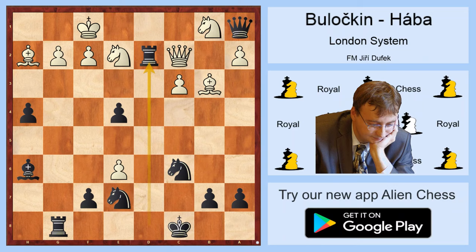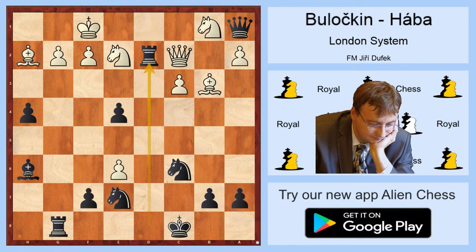White resigned in this position. So, to make some conclusions in this line: I think that after Qb3, c4, Qc2, e5 — this is a very interesting line. It's questionable if White shouldn't look for another move order, because this is a very concrete line and White needs to find a solution for this dynamic line. Thank you for watching and see you next time.